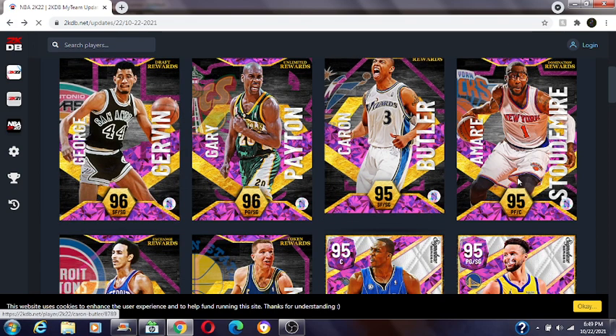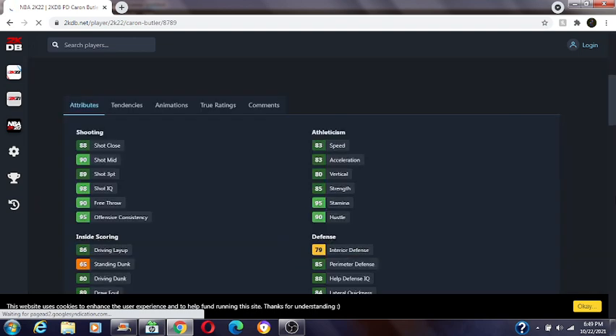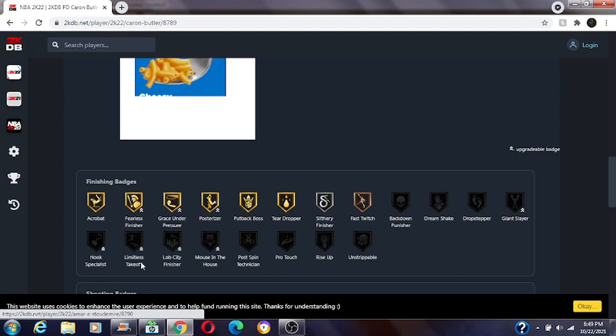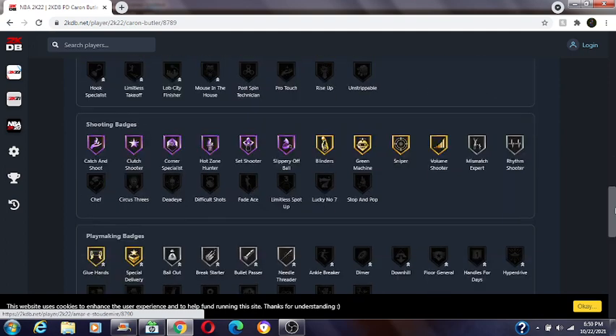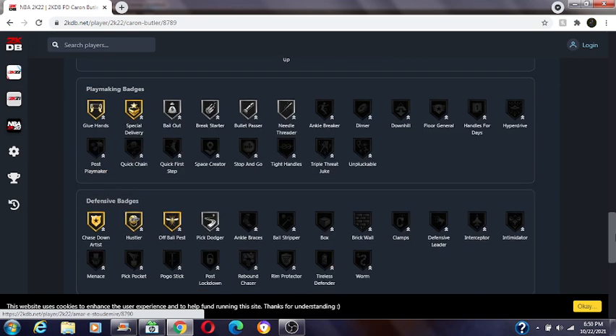The ascension reward is pink diamond Caron Butler. 96 offense, 87 defense, one bronze, eight silvers, 15 golds, six Hall of Fames. 89 three-ball, 83 speed, 80 driving dunk, 79 interior, 85 perimeter. Decent on finishing — has posterizer and limitless. All six Hall of Fames are on shooting: catch and shoot, corner specialist, hot zone hunter, set shooter, and slippery off-ball — decent, though you can't get chef or limitless. Not the best on playmaking — add quick first step, handles, and space creator. Add clamps on defense. Release is decent but not the best.